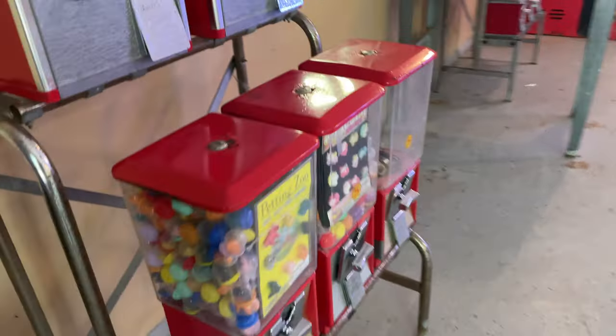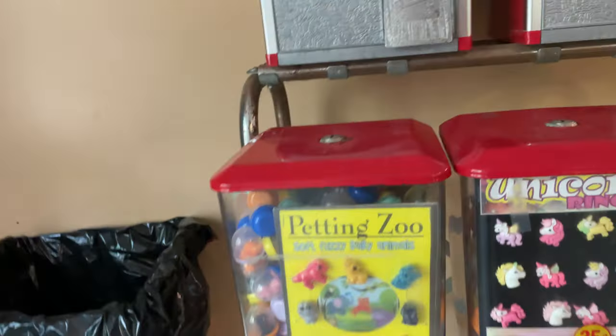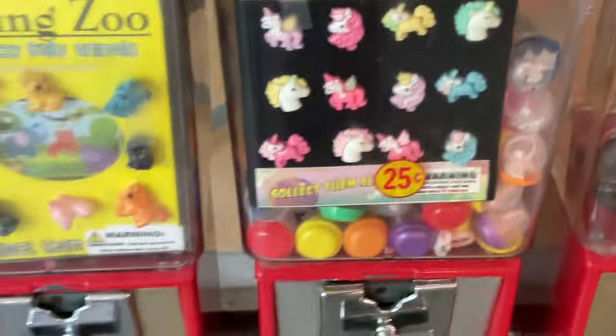This is a tour of the Seagull Campgrounds game room, 2023. Walking in, you'll see a trash can and dirty floor. There are quarter slots where you can get some toys — not working — and you can get stuff here with 25 cents. There's a window for the camp store in there.